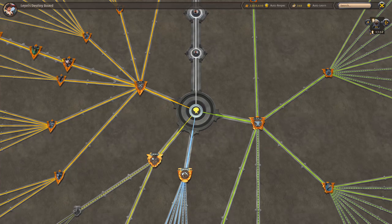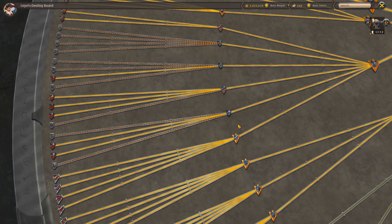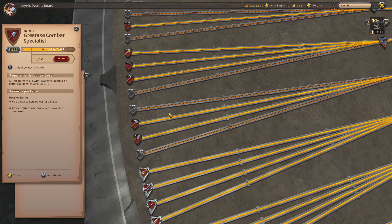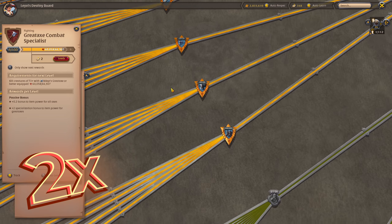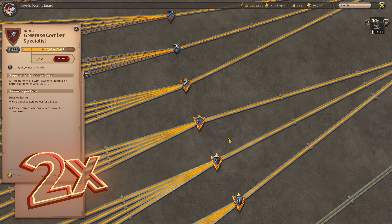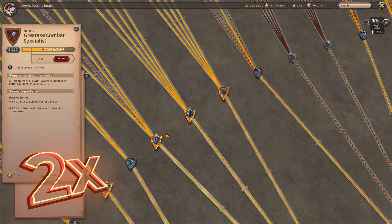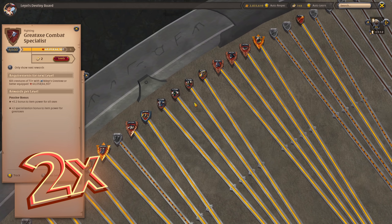To close things off I go through my destiny board once again. As you can see my axe fighter leveled from 3 to 12 and Great Axe went from 1 to 5. As for my armors you can see for yourself — like I said before, nothing crazy.